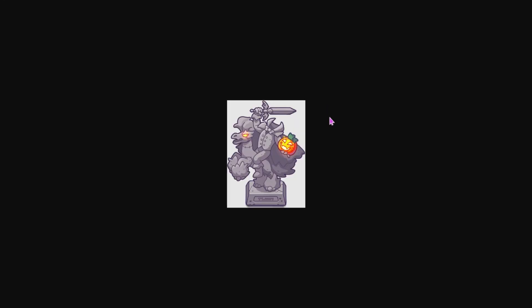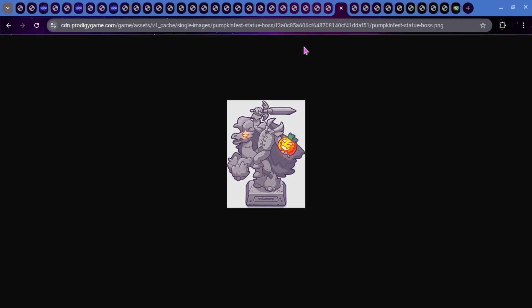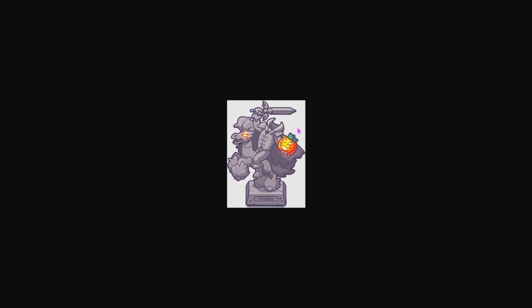We also have something called the Pumpkin Fest Statue Boss. This is what Hollowjack is going to look like when he is in Lamplight Town — this will be replacing the statue that we have for Sir Concella right now. I think this one looks a lot cooler. I like how the pumpkin head on Hollowjack is actually glowing along with the horse's eye. We also have something called Spotlight, which I think would probably just be around Hollowjack when it's in Lamplight Town.